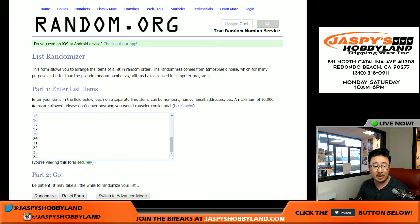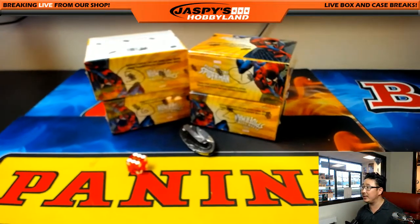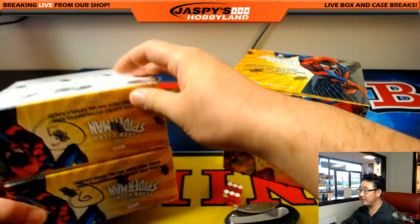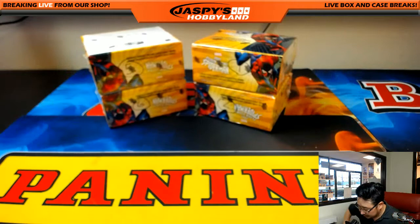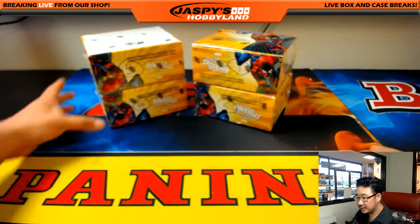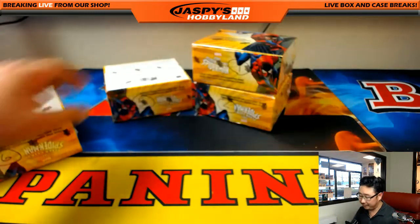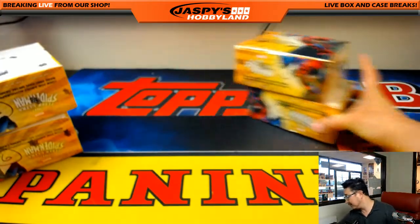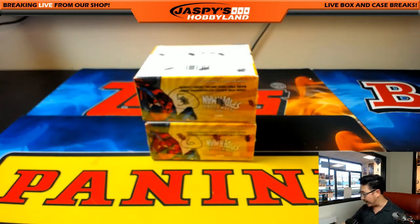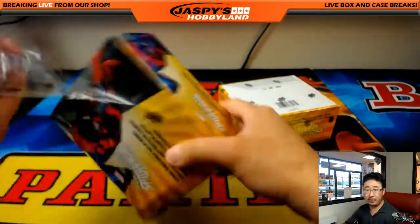So we're going to randomize names and the pack numbers once we select which boxes we're going to do. I'm going to keep rolling the die until we get one, two, five, or six. We've got a six and a five — so the left side. Last two boxes of this inner is in the store right now, so we can fill that up, and then I'll post another two boxes from the second sealed inner from the master case.